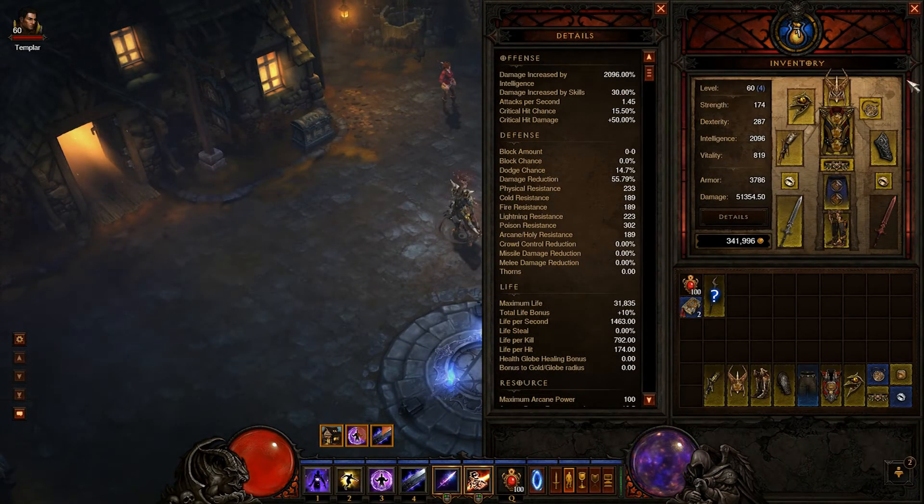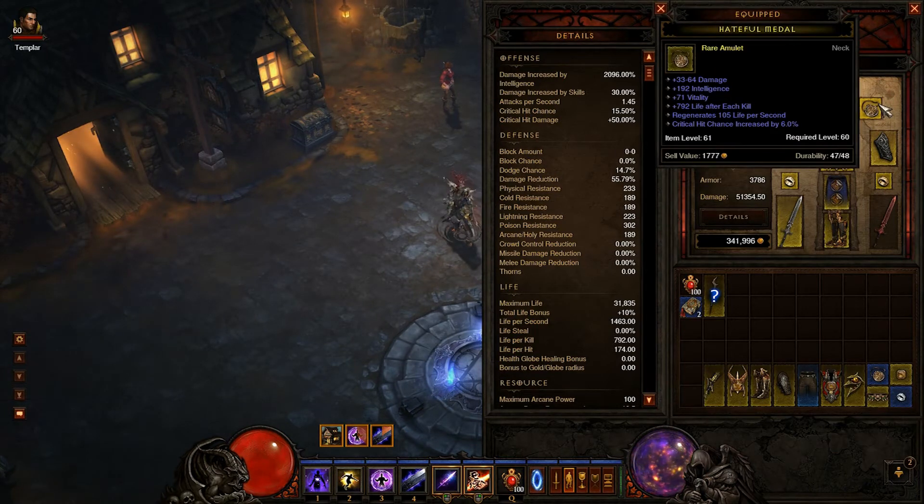I'm also transitioning to a crit build, so I'm trying to grab pieces that have crit on them. As you can see, my amulet's got 6% — it's not bad, it's not great. I'm not the richest guy, but I do have money and I do try to get the best gear that I can.